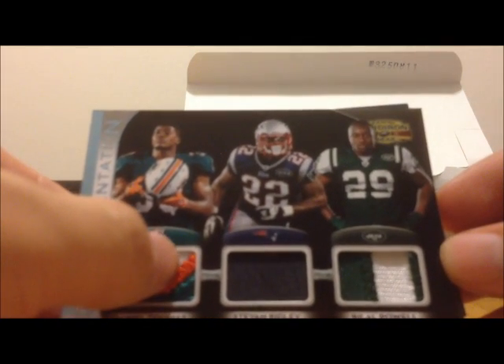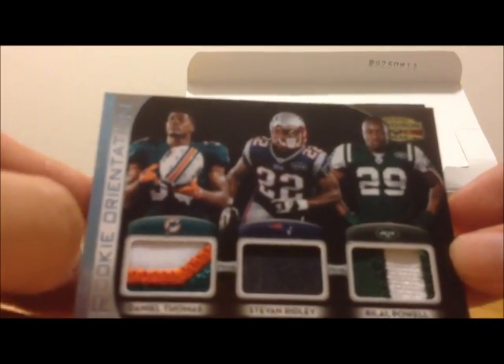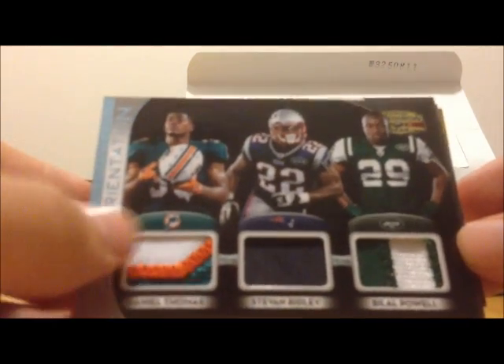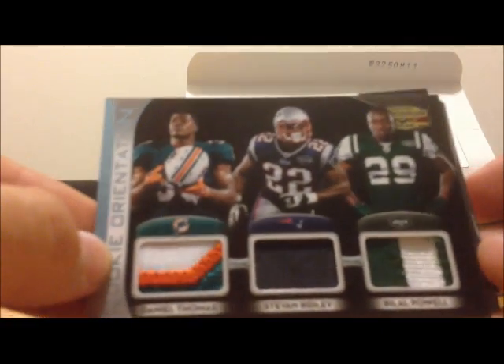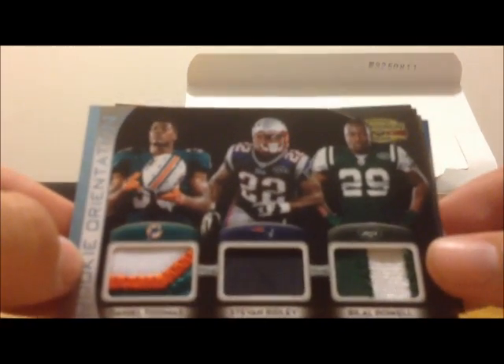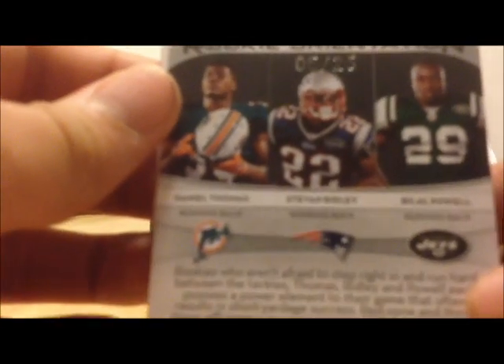Daniel Thomas, you can tell, is right on the corner — it's a three-color patch. Stephen Ridley and Bilal Powell is a two-color patch. In this case the multiplayer card will go all the way to the left, so Daniel Thomas — this card will go to the Miami Dolphins. Here's the back — it's actually a 5 of 25. Low-numbered card there. Nice hit.